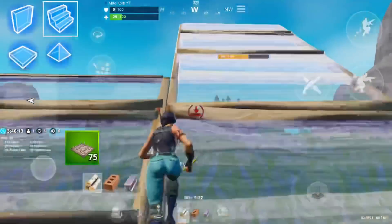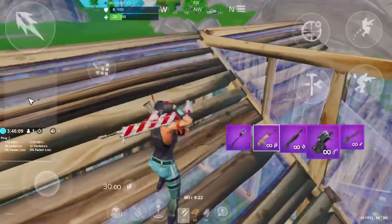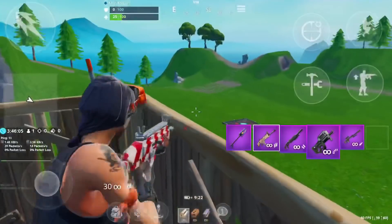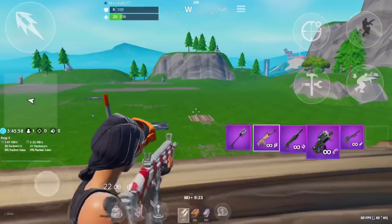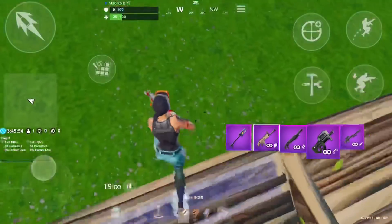If your enemy is far away, you don't want to stand still and shoot at them. You want to double ramp three ramps high and then place walls around you. The walls give you protection, and ramping up gives you a competitive advantage because you'll have the high ground, making it easier to kill them and also giving you protection against other enemies.